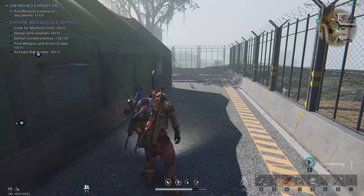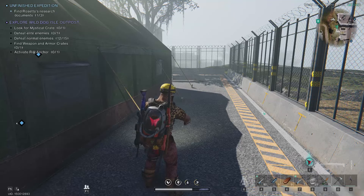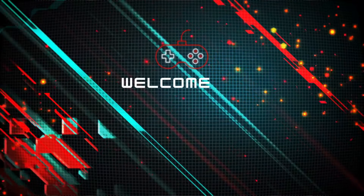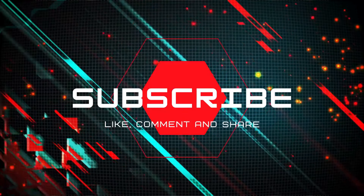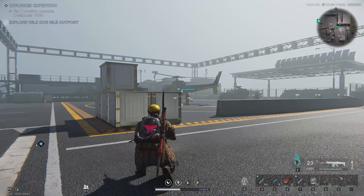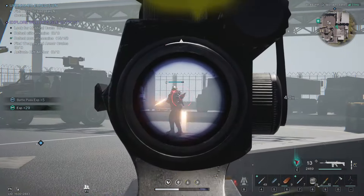This video covers armor crates, where the elite enemies are, and I hope it will be helpful. So there's a gear crate here near the helicopter. It's guarded by a lot of enemies, so let's get rid of them.